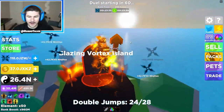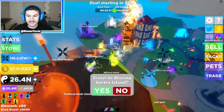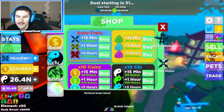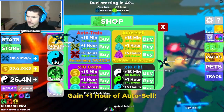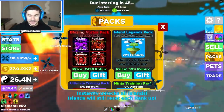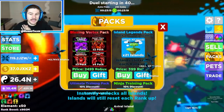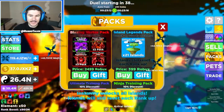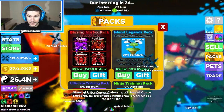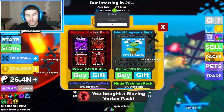This is the new island right here and I think I can just travel there because I have the all islands unlocked game pass. But first let's check out the shop. This is what we got in the shop — if we go to PAX, the Blazing Vortex limited time insane pet pack. This thing is 2,500 Robux and it's got ridiculous pets, including that Vortex Elite pet. That's like a new rarity. That thing looks insane. I'm going to buy one — I absolutely have to buy at least one.